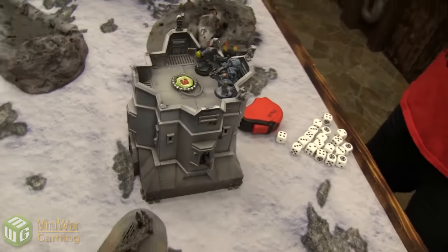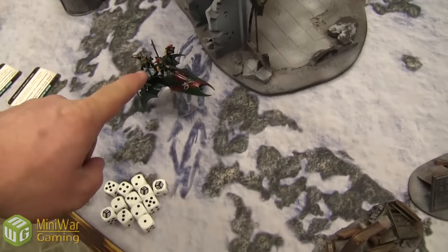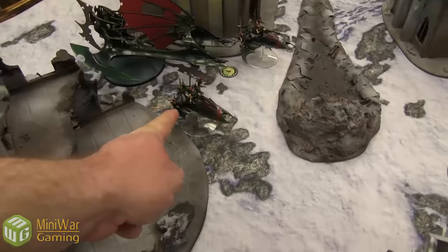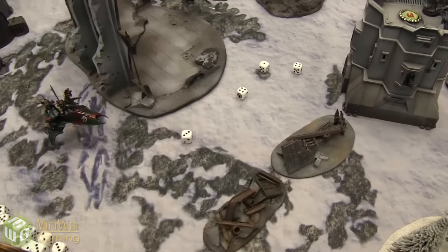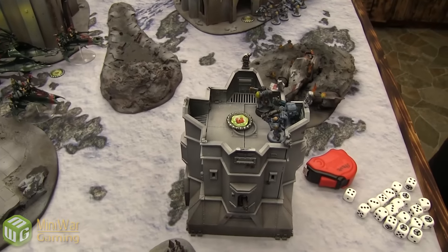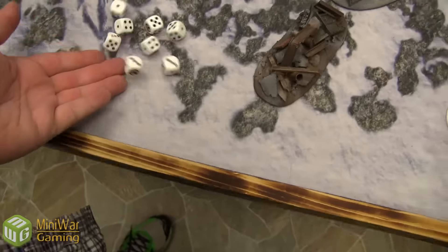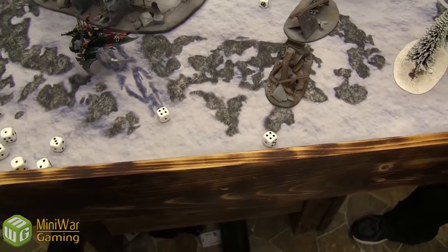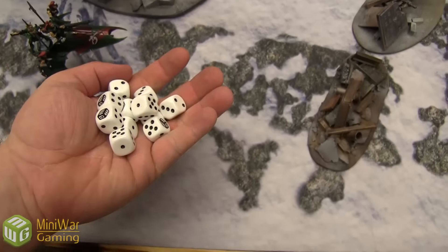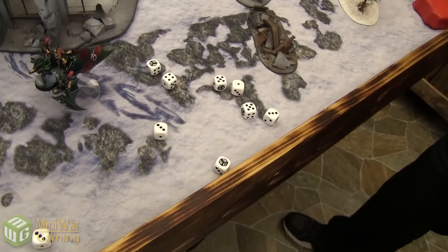This Venom fires into the Long Fangs — both top guns, twelve shots hitting on threes, wounding on fours, three-up saves — all made. Next Venom: twelve shots, one wound gets through, killing the Sergeant. My Tantalus fires two heavy cannons into the Marines on the ground, hitting on threes, wounding on threes. Cover saves alternate between four-up for ruins and five-up for shooting through intervening Venoms — two Marines die.